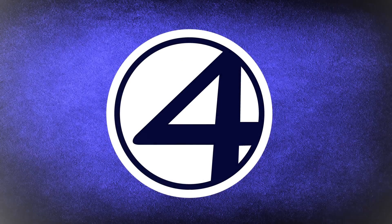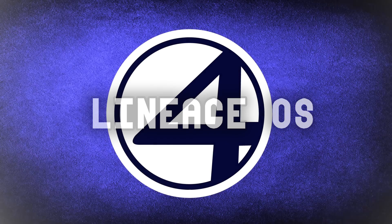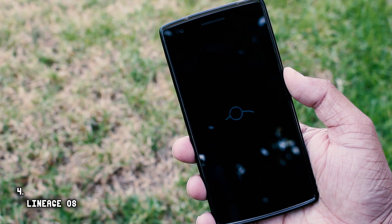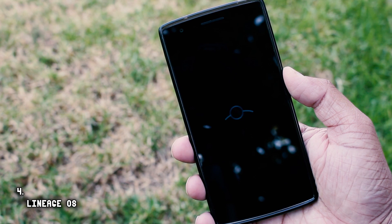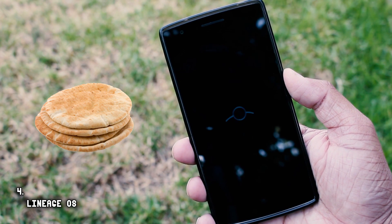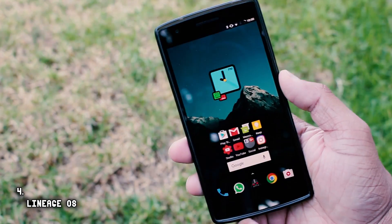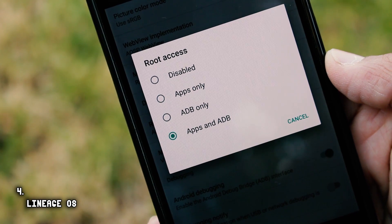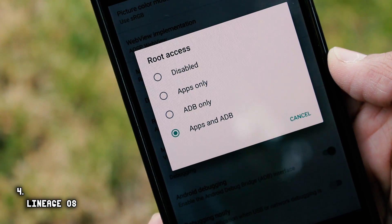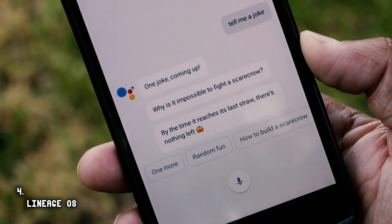At number four, we have Lineage OS. If there is no Lineage OS, there won't be any Lineage OS-based ROMs like Resurrection Remix. Think of it as a pizza base — if there is no pizza base, there won't be any pizzas. No doubt you can have AOSP ROMs, but they won't have unique features like Privacy Guard. It's one of the most popular ROMs in the world.